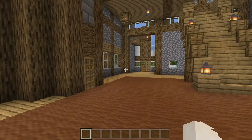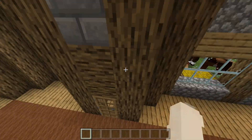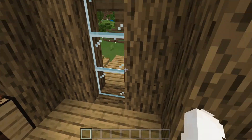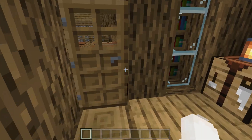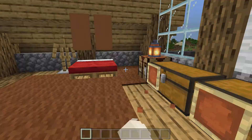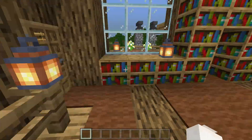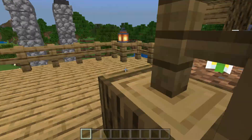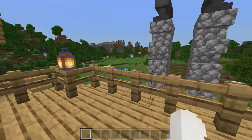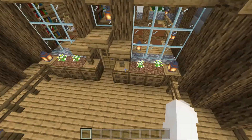I used some trapdoors for extra detail. Upstairs there are some lights, and here is a little glass thing that takes you down into my bedroom — though I'm going to get rid of that since I changed my mind about it a while ago. And this is the balcony — this is where we started off recording. I think it looks better with the fences so you know it's meant to go up there.